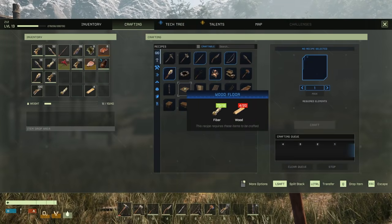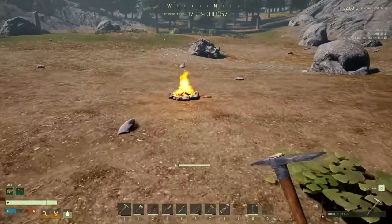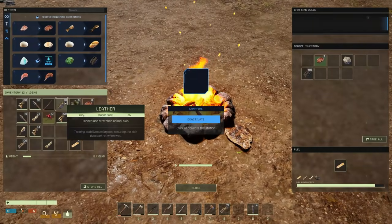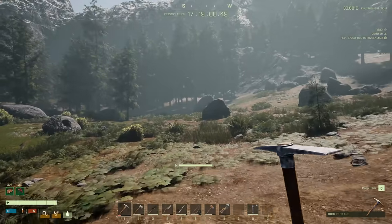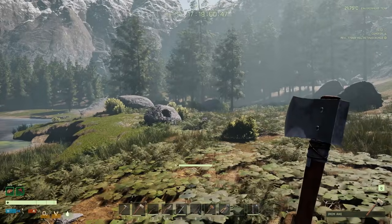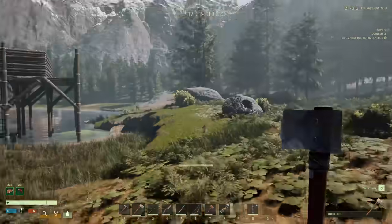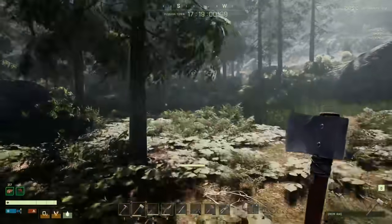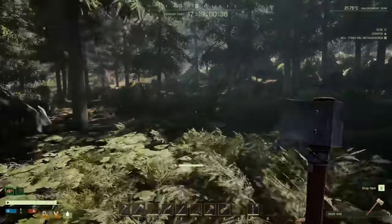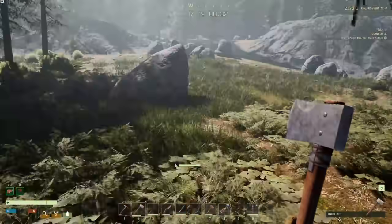Let's go over to crafting. Wood is pretty much what we need. We've got a campfire going but nothing on it - that's a party foul. Let's get some wood chopped up. Trees are getting further and further away, so we'll go chop over here and hope there are no bears.